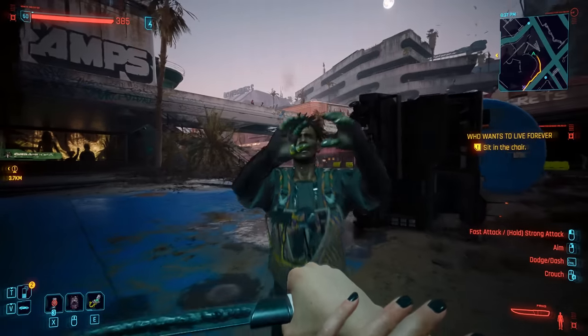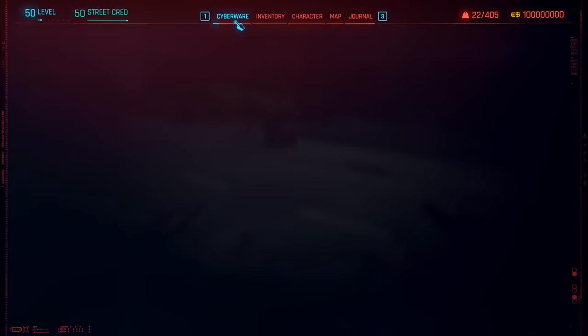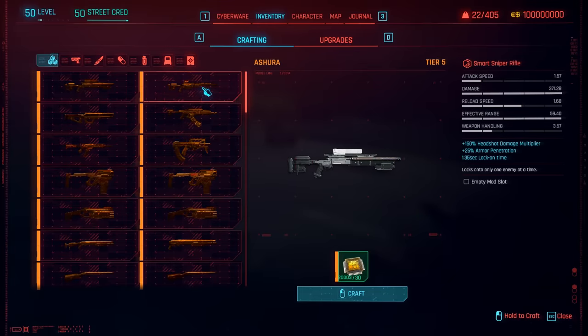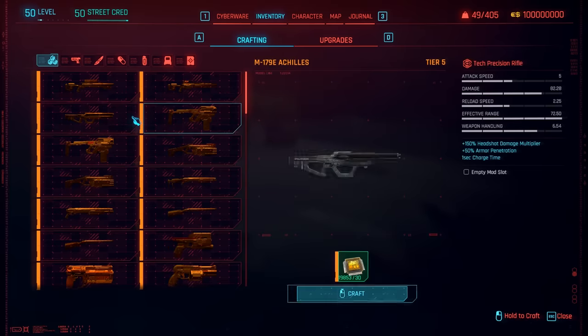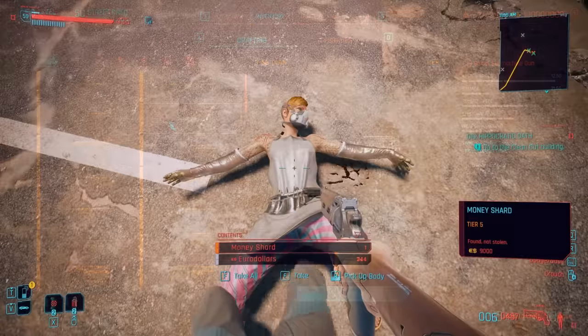We're going to move on towards the next part where they actually patched this glitch right here: fixed an issue where it was possible to duplicate junk items. What's interesting is that this is not the only exploit that they were able to fix because they actually patched a few more things, and I'll get into that. But I'm also going to be showing you what you can do after patch 2.02. So with that being said, let's start off with number one.